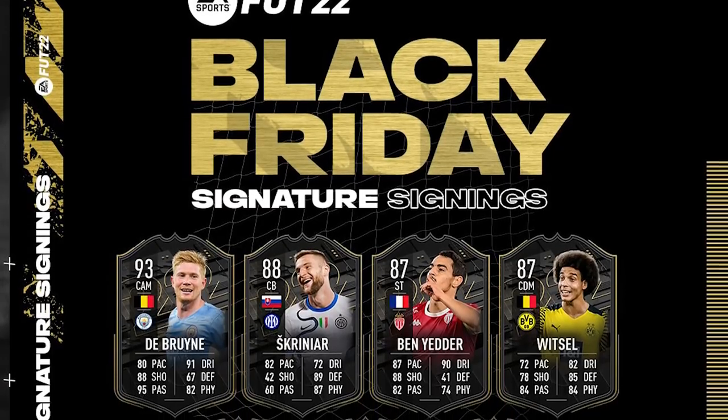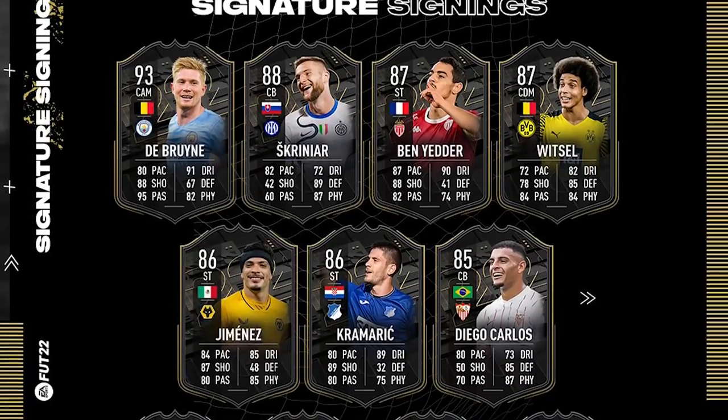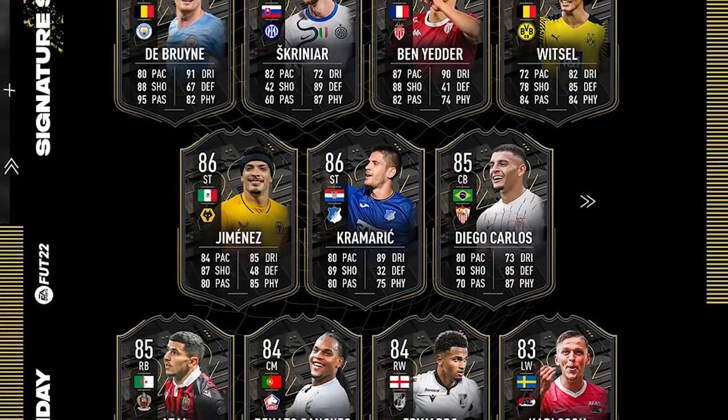Today we are back with a brand new video. As you can tell by the title, we are here early with the Signature Signings promo for Black Friday. Obviously if you didn't know, today is Black Friday, and EA always have a promo on Black Friday. This year we've got a brand new mini-team release of the Signature Signings. Let me show you the team on screen now - we've got Brunner, Skriniar, Ben Yedda, Witzel, Jimenez, Kramaric, Diego Carlos, Atao, Renato Sanchez, Edwards and Carlson.